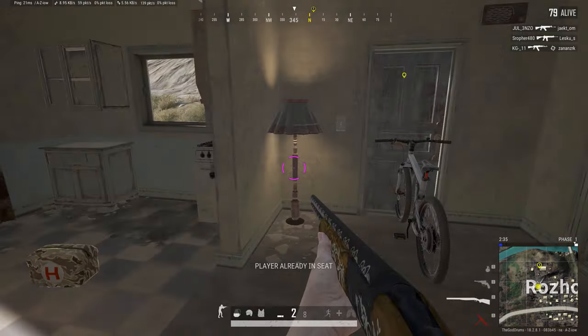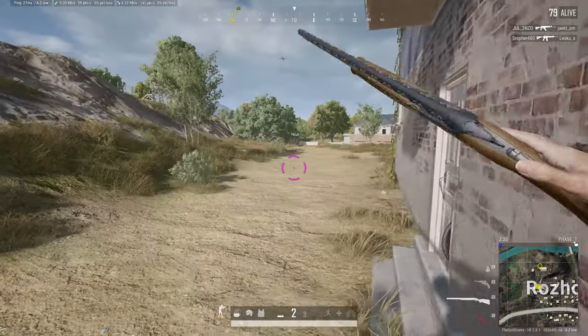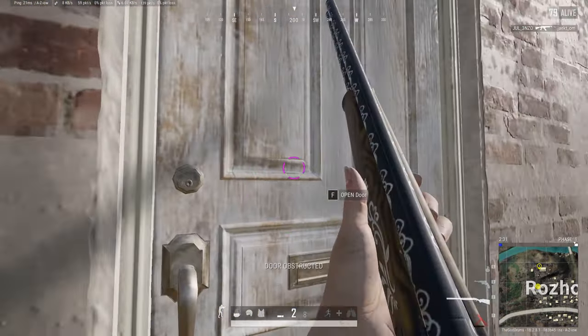If you put them against the door, players on the outside can't get in through that door because they'll get a door obstructed message.